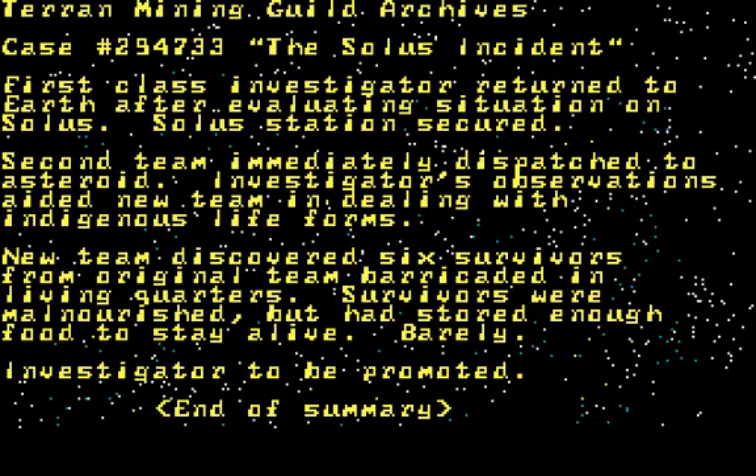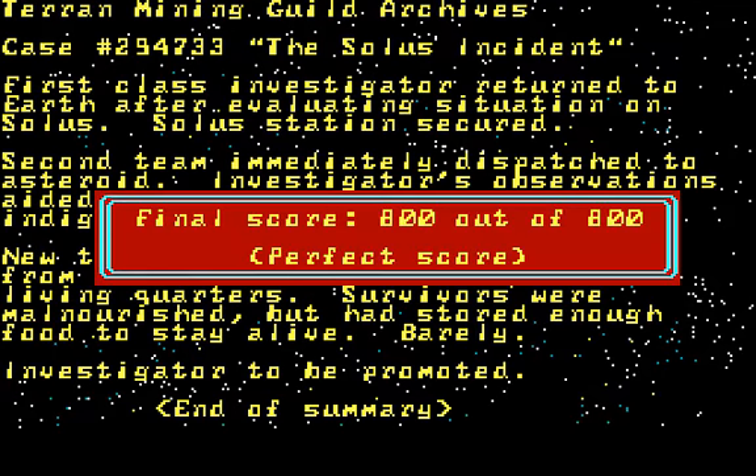So we did it — we helped in dealing with the indigenous life forms, secured the station, and the new team of investigators rescued the survivors from the living quarters. Our final conclusion is that the investigator — that's us — is to be promoted. End of summary. Of course we receive a promotion for our nice work on Solus. Final score: 800 out of 800. Perfect score.